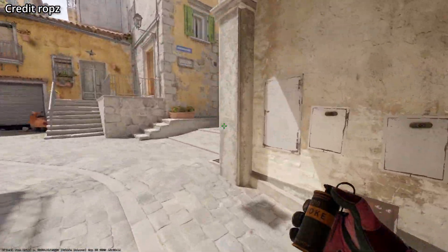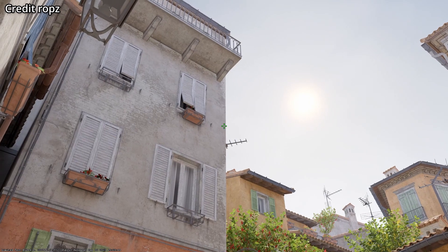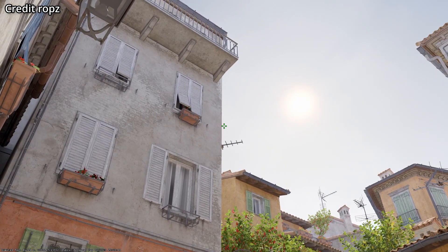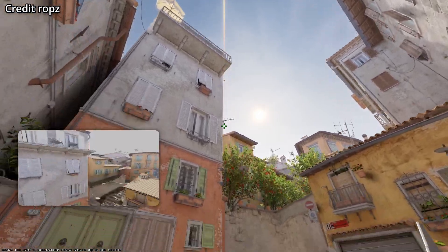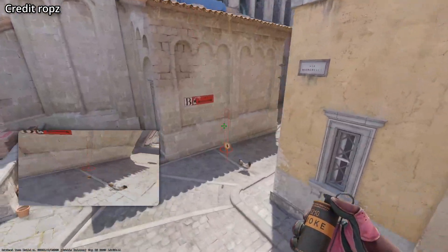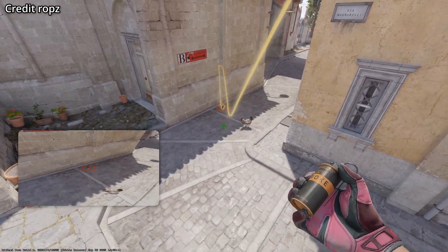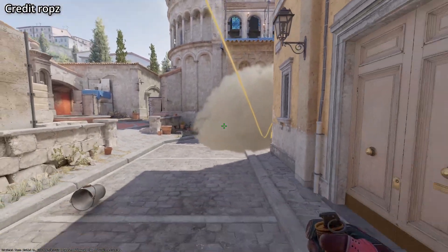Fast CT smoke coming out of spawn — stand here at this barrel. Do you see this mark on the wall towards the left where I just aimed? You're going to aim to the right of this wall, then walk two steps forward and jump. Robs came up with this smoke — it bounces off the wall and does extend out a bit, just to give you a fair warning.